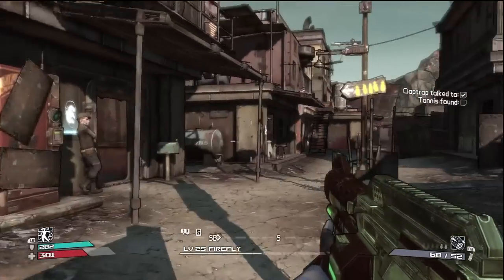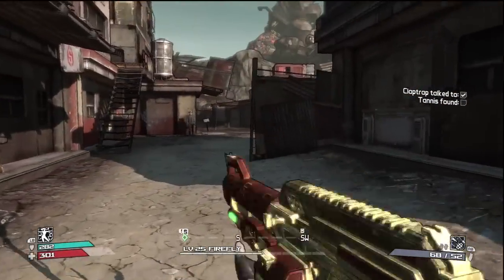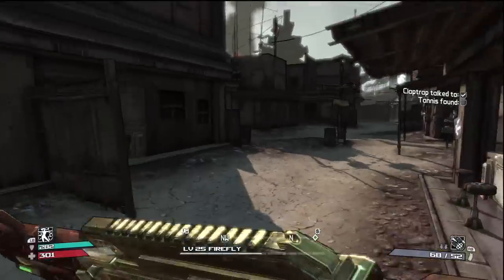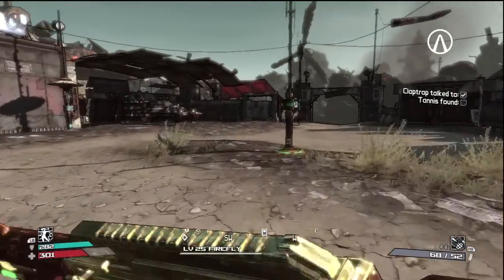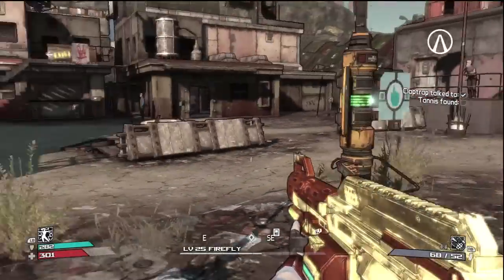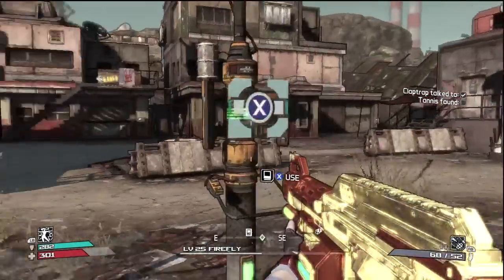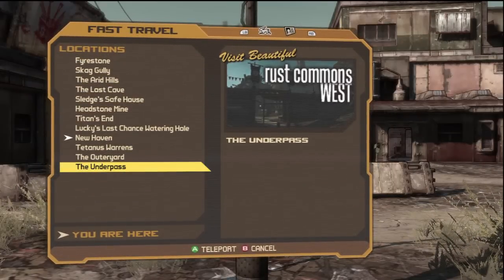Marcus has no more missions for us in this entire game, and we've done all the missions for everybody else, so we have to go on in the story now. That was a lot of little missions to do. Anyways, remember how I told you earlier we wanted to go get that one post because I was going to use it quite often — well, we're going to use it right now. We're going to the underpass.